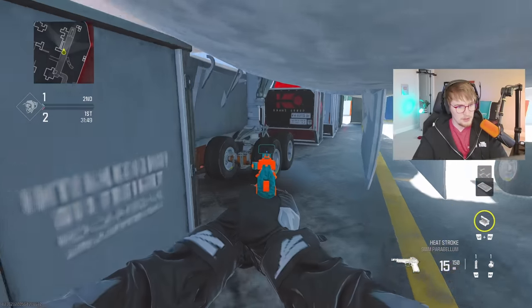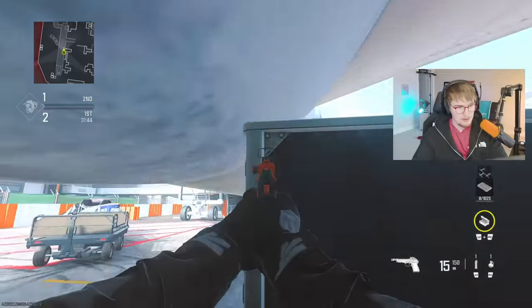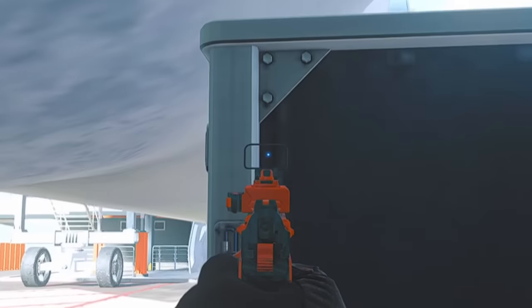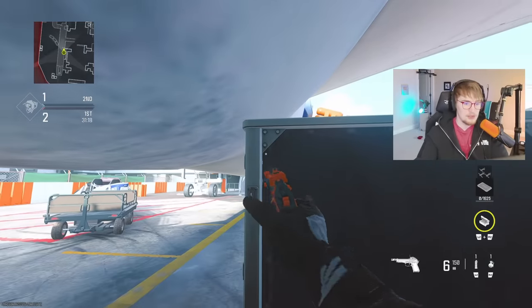Coming back to underneath the plane, there's a glitch spot that allows you to jump up and check if anybody is pushing the cockpit. You'll see if somebody's working their way towards the elbow, the plane, or the cockpit, you can jump up through here and get a nice line of sight onto them. You cannot shoot them from here, but you can use it for information.